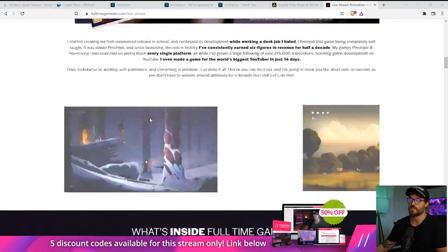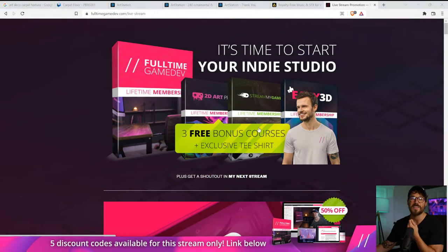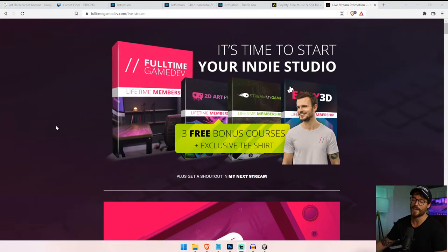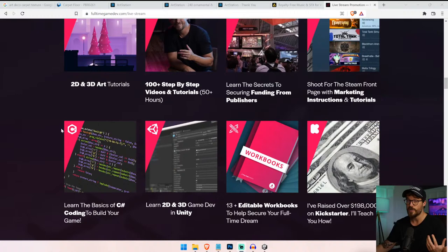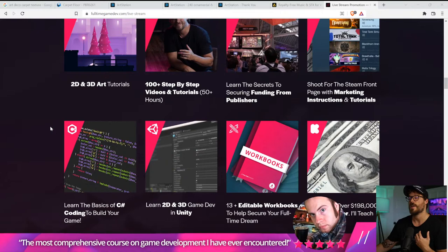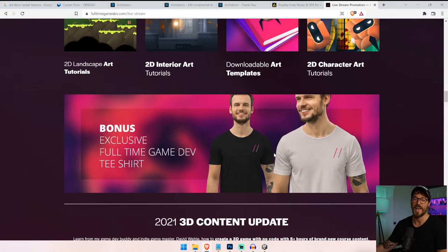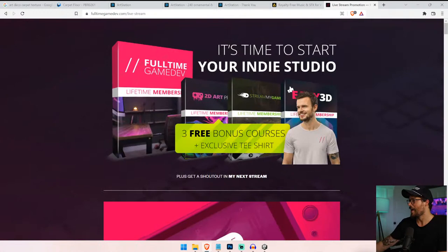You're going to learn a ton of stuff and also get these free programs: 2D Art Pro, Stream My Game — which is how to get streamers to stream your game — and Easy 3D. It's a premium program, two months long. You'll learn how to secure funding from Kickstarter and publishers, how to do C Sharp, Unity, 2D and 3D. There's plenty of workbooks to download, and hey, you get a free t-shirt, which is pretty sweet.